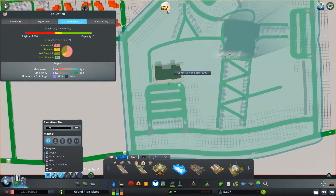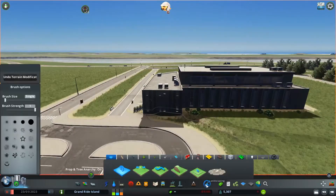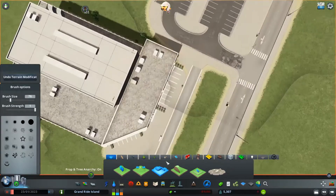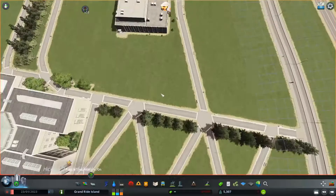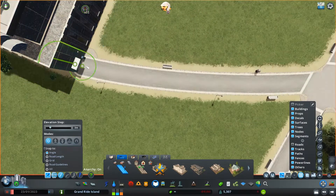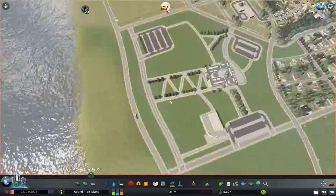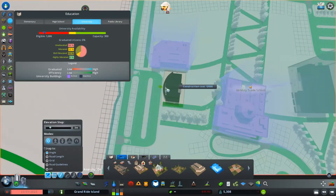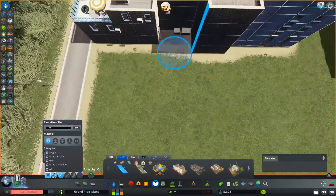Now that I had all the paths laid out, I started placing the actual buildings. What I really tried to do was connect all the doors and entrances with the paths I had laid out — you only have to have that one part connect to the road with the blue arrow, but a lot of these buildings have doors on the back or on the sides. At my school, all of the doors are connected to a path in some way, so I figured I'd try to do that here too.